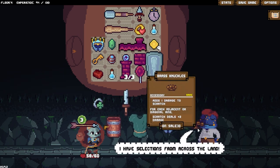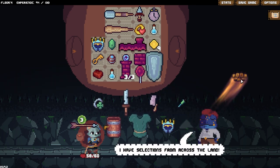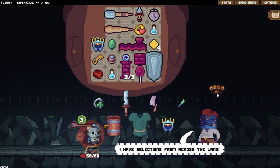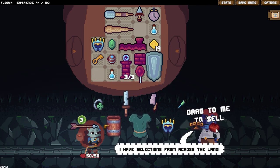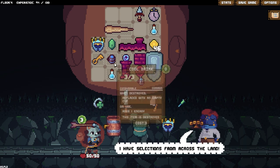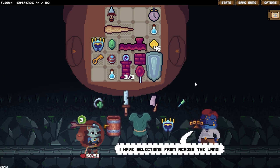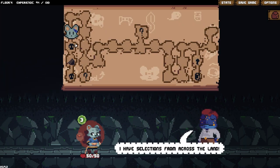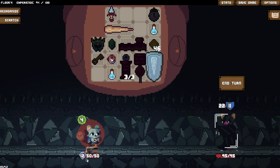For each adjacent or diagonal ring, scratch deals plus two damage. Adds one damage to scratch. I really want to do a scratch build now that I know they're possible. Sell that too. Put the dagger back over here. I don't think there's anything else from this that I really want to mess around with. I really want one of these guys to just be carrying bricks, but alas.